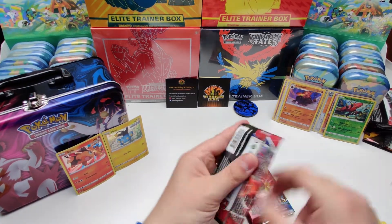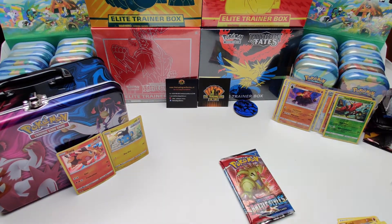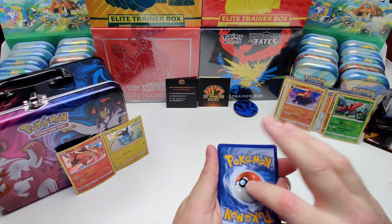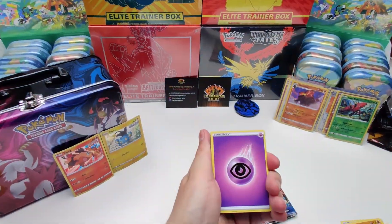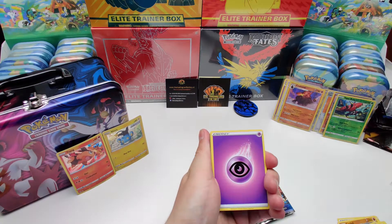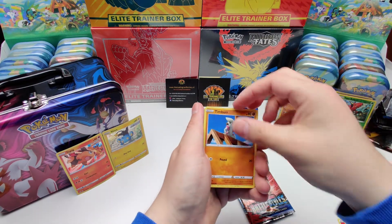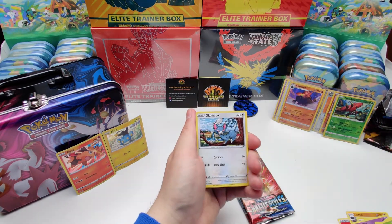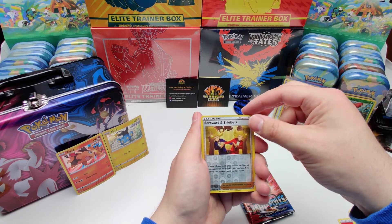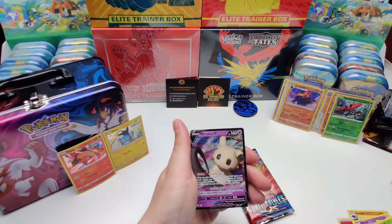Pack number five. Psychic energy, Tower of Waters, Luxio, Weepinbell, Ponyta, Timber, Tepig, promo, Glameow, Silicobra. Reverse is a Sword and Shield bird — what? And the rare card is... this is amazing. Nice.